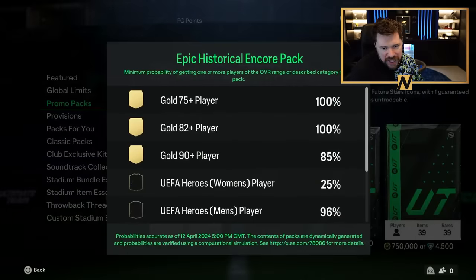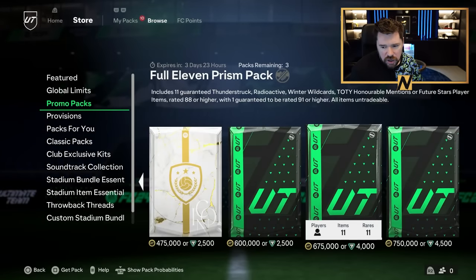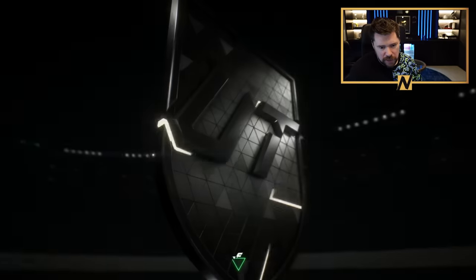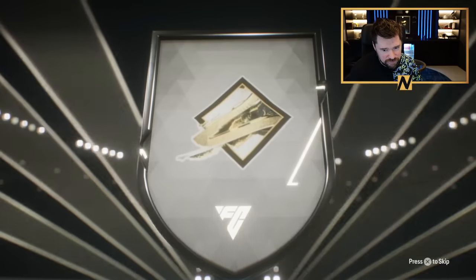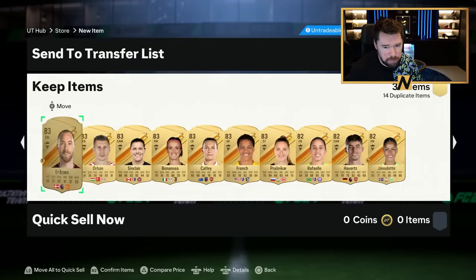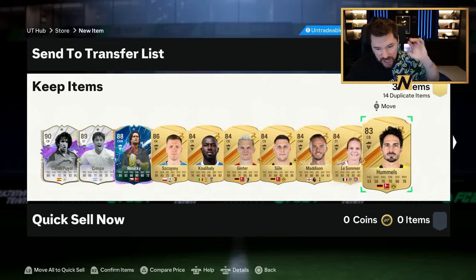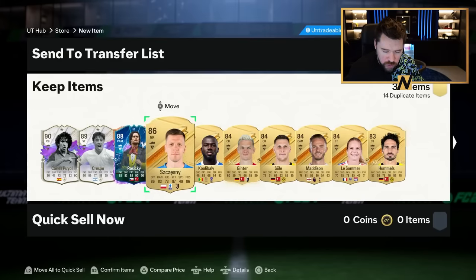62% chance of a Future Stars Icon, 59% chance of a Winter Wildcard Icon, 53% chance of an Inform, 96% chance of a UEFA Team of the Year men's player, 25% chance of UEFA Team of the Year women's player. I'll rip this - I genuinely think this is going to be a horrific pack, prove me wrong EA. Crespo and Poal. That doesn't mean there can't still be a Sedan in here. This is bobbins. Do not under any circumstance open this pack - it is a literal scam. For 750,000 coins, I don't even know if there are many icons from Future Stars that are good enough.